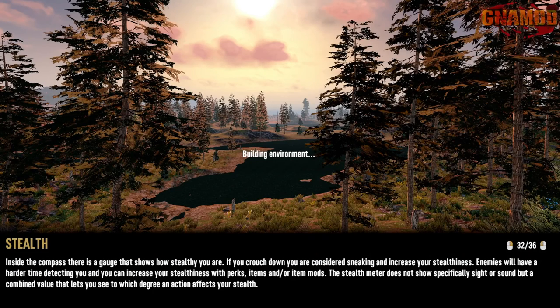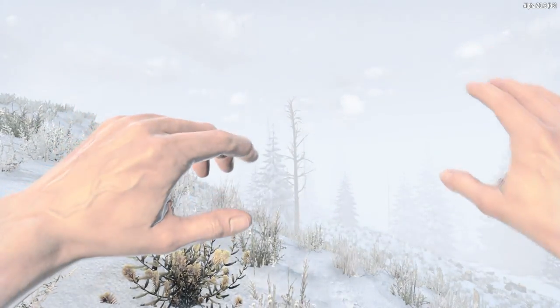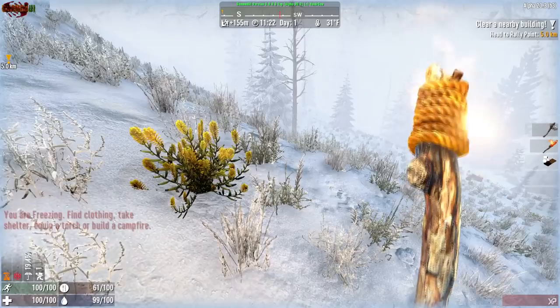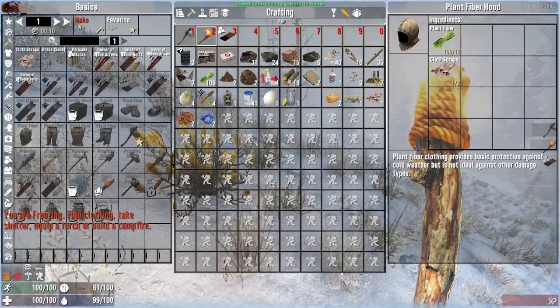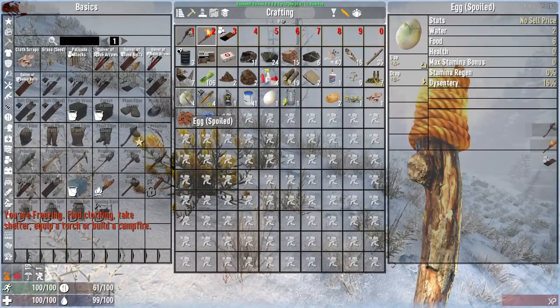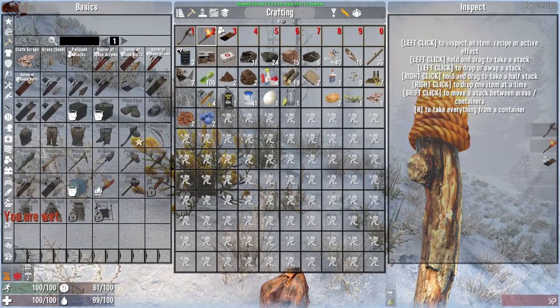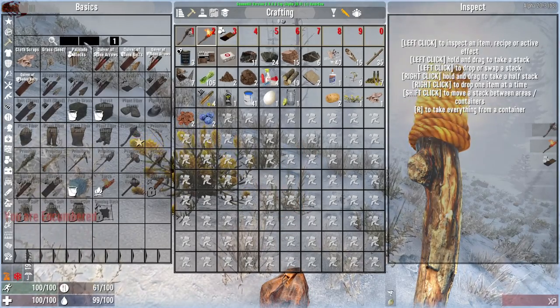Well, let's see what happens when you respawn. Do I lose all my stuff? No, because I don't drop anything. Egg spoiled — we'll get rid of that. We need to make ourselves a club in a bad way.